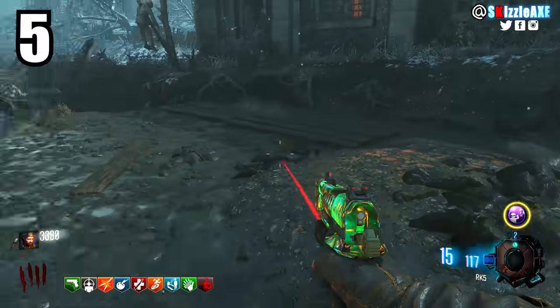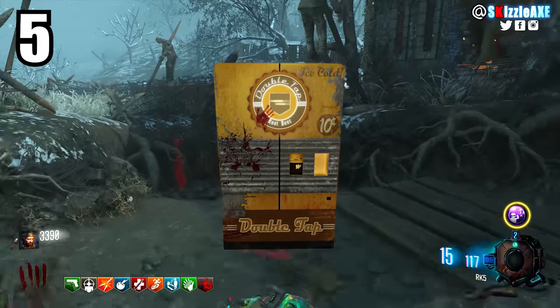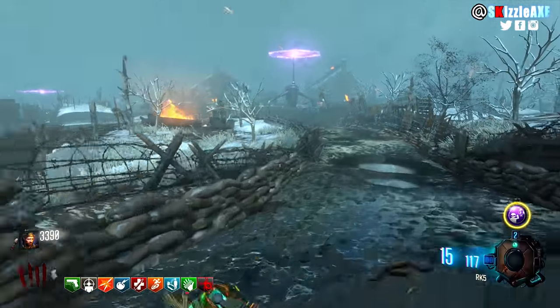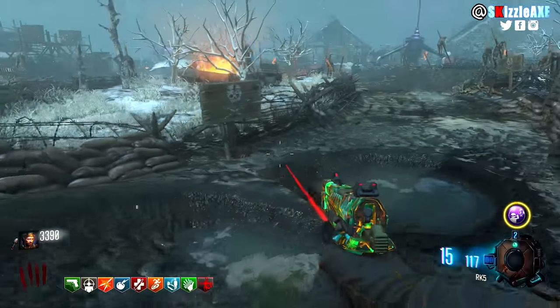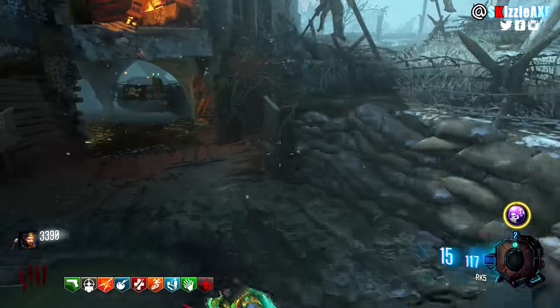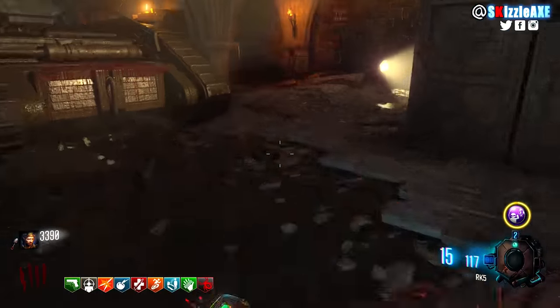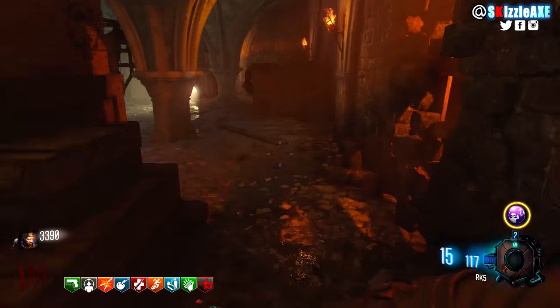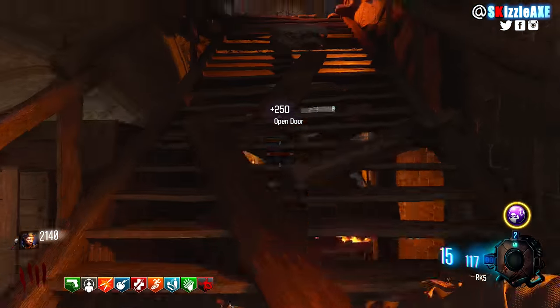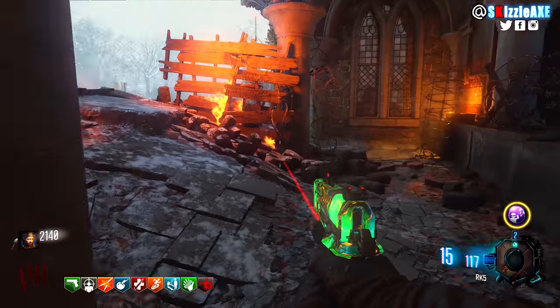Coming in at number 5 we have one of the greatest perks — Double Tap 2.0. It lets you shoot two bullets but it still counts as firing one bullet, effectively doubling your damage output. This perk was first introduced in Black Ops 2 Transit.